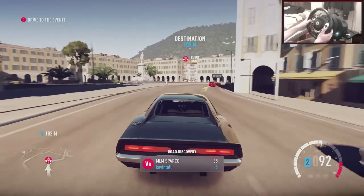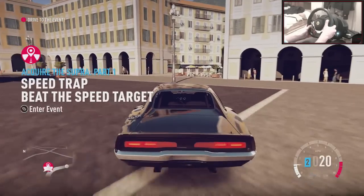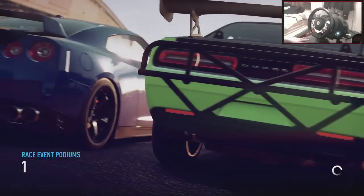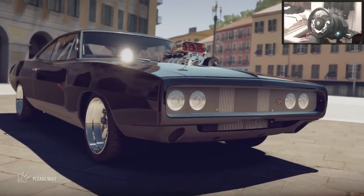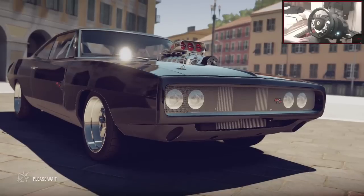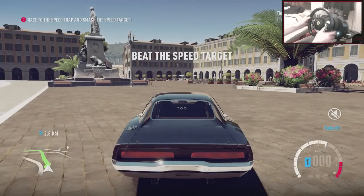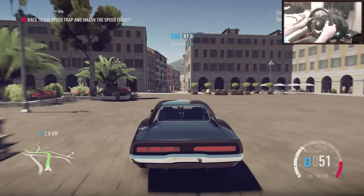Alright, we made it to the destination. Let's go, let's get this Supra. There's a Dodge, there's an R35 — this guy has some heat he needs to get rid of before he can race. He sets an insane speed on his speed trap to get them off his back, and now I've got to set a speed target.